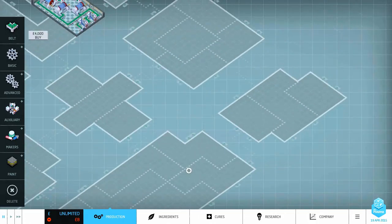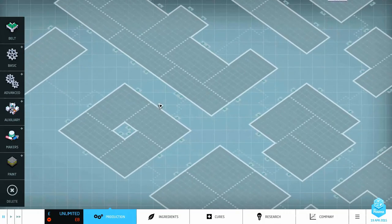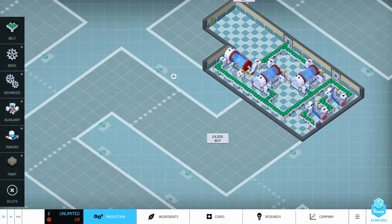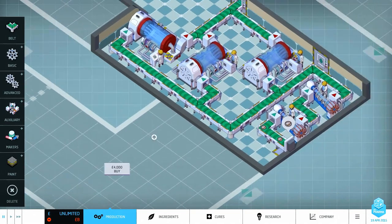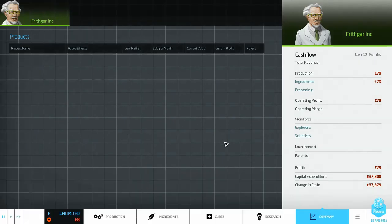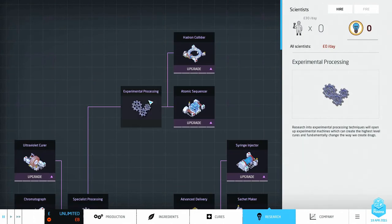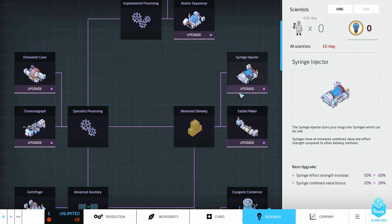Hey folks, it's Frithgar here, how you doing? I decided to go into the free play mode as I said at the end of our last episode, just so I can show you a few of the extra machines and what we can really do with this game. I've quickly set up a very quick line, and the free play mode gives us everything — no competition to worry about.